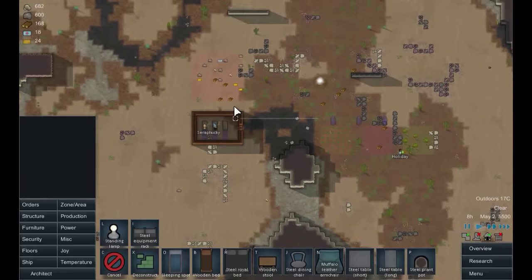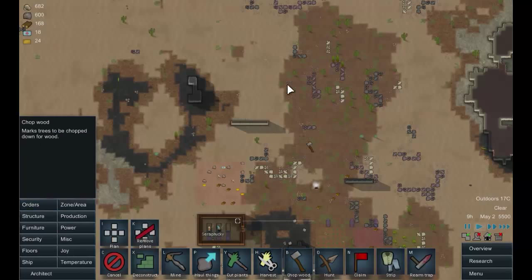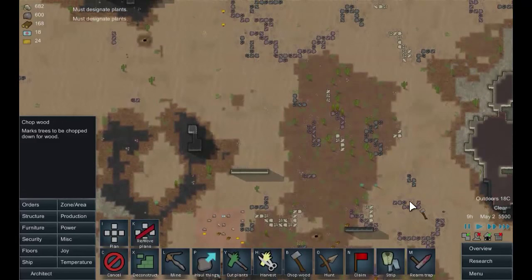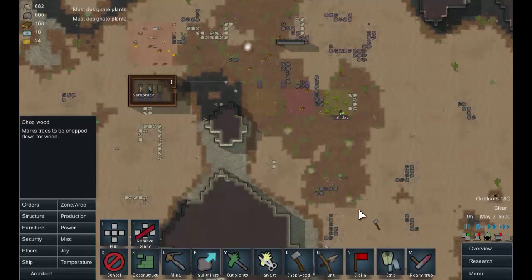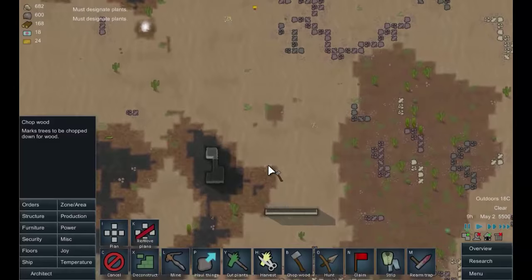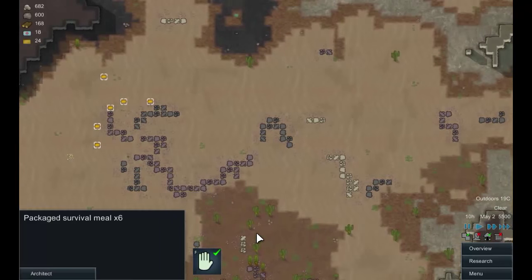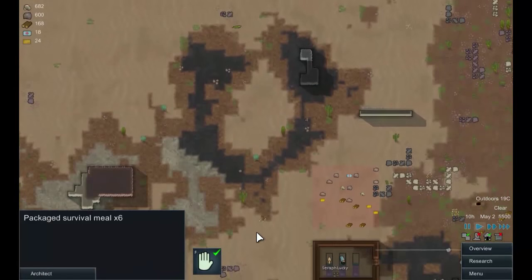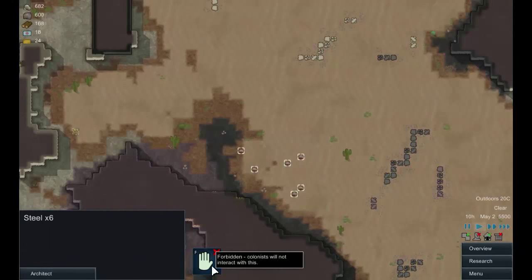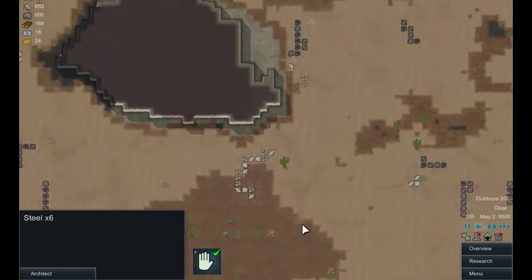We're running very short on wood, so I'm going to put in a lot of plant cutting orders — let's just get this stuff cut down to get some basic building materials. We've also got six meals here, which is about a day's food, and six steel for some extra building.